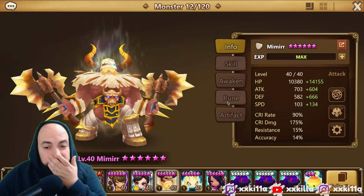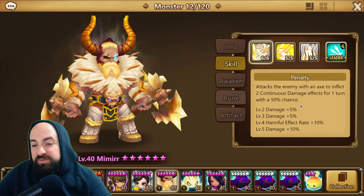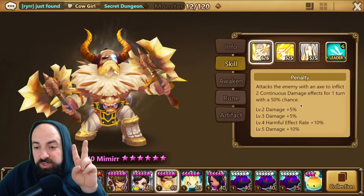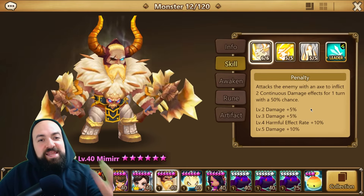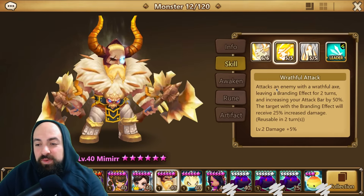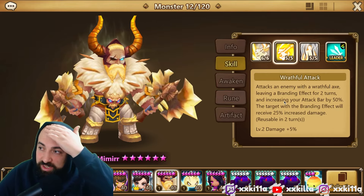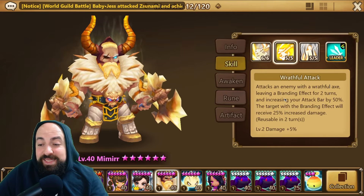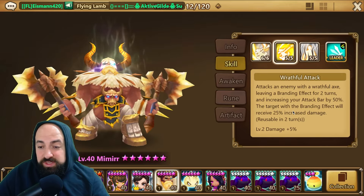Let's have a quick look at Mimi Mimi. Skill 1 attacks the enemy with an axe to inflict continuous damage. Skill 2 attacks an enemy with a Wrathful Axe, leaving a branding effect for two turns and increasing the attack bar by 50%. The target with the branding effect will receive 25% increased damage - so you can get more turns and deal more damage.